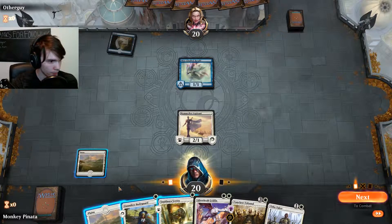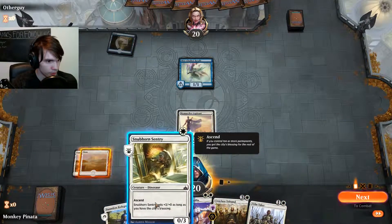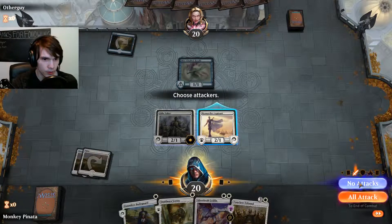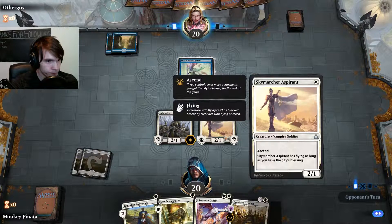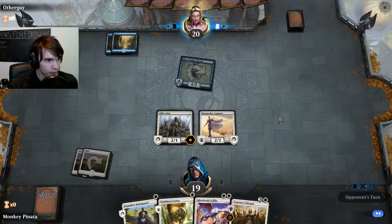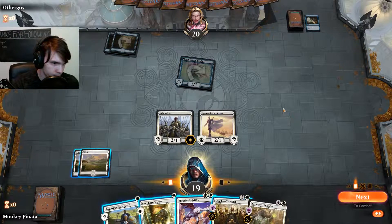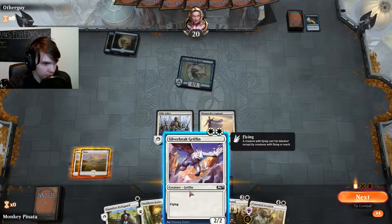Alright, this is starting to look grim. Let's play the Tith first since it is blue. We're not going to be attacking. He will be swinging at us here. Just going to let him attack with a creature this turn. And I think we're going to mass in the numbers here — let's go to combat first.